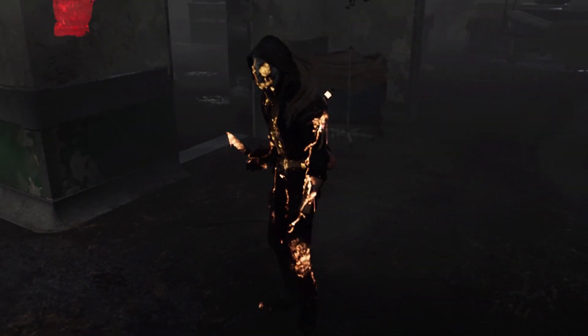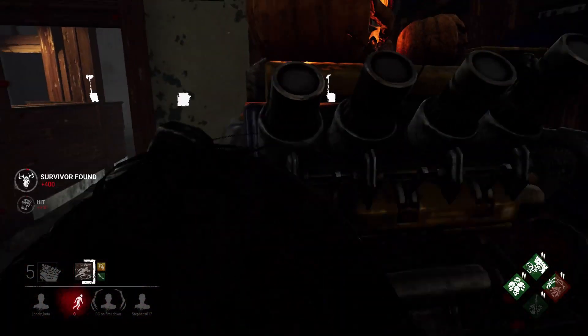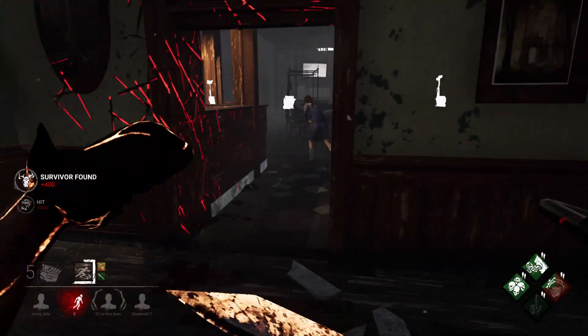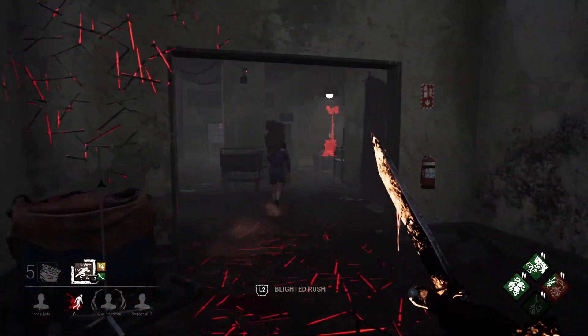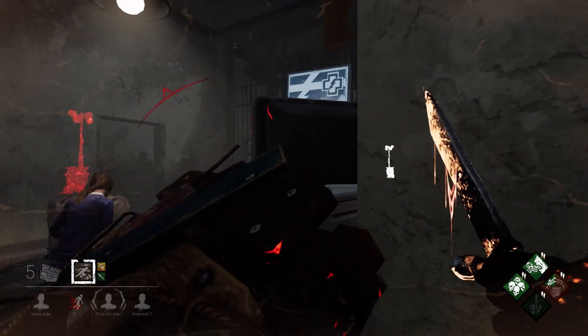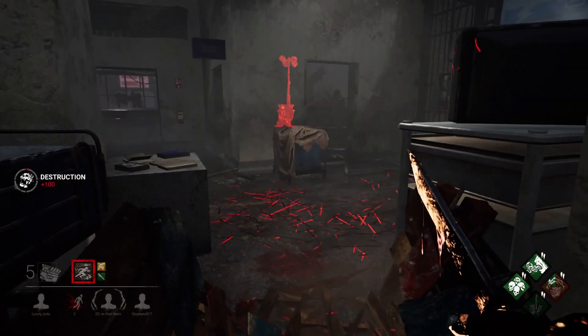Looks like we're back in on Larry's Memorial Institute. Take a look at that skin, guys — it looks amazing. We already find Cheryl working on one of those Pumpkin Gens. Let's see if we can get a little bit of value out of the Blight Serum. It's quite a shame that we can't land a hit straight off of that. She does manage to get the pallet down — let's see if we can give chase here.